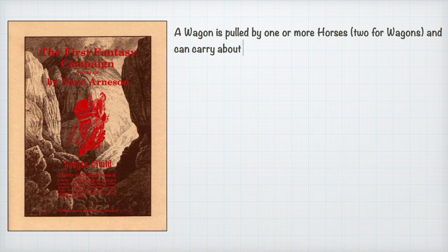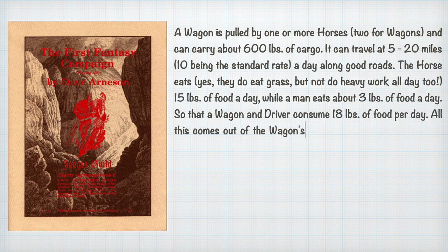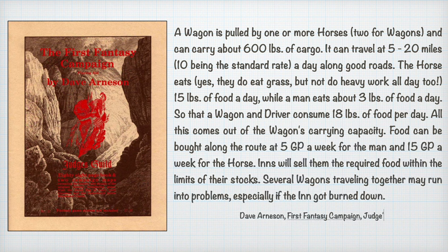A wagon is pulled by one or more horses — two for wagons — and can carry about 600 pounds of cargo. It can travel at 5 to 20 miles, 10 miles being the standard rate, a day along good roads. The horse eats 15 pounds of food a day, while a man eats about 3 pounds of food a day. So a wagon with a driver consumes 18 pounds of food per day. All this comes from the wagon's carrying capacity. Food can be bought along the route at 5 gold pieces a week for the man and 15 gold pieces a week for the horse.